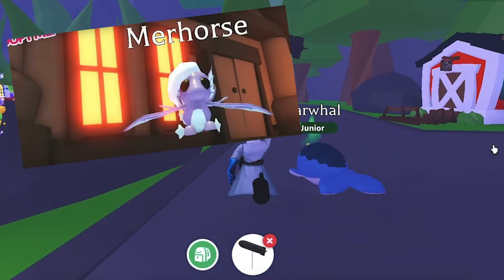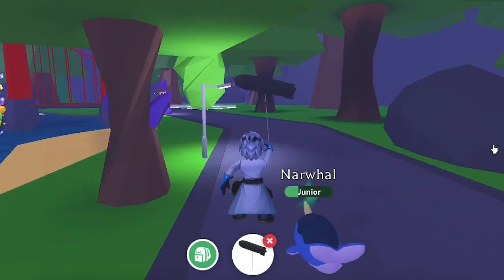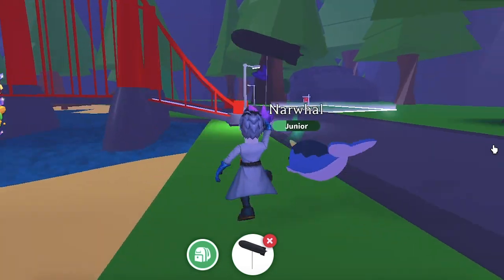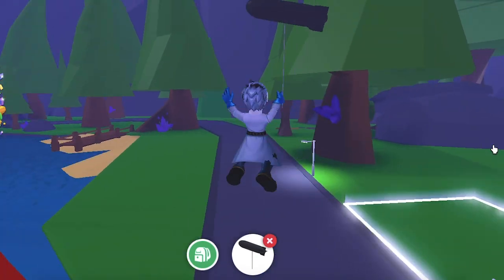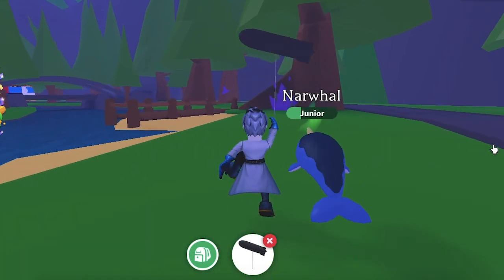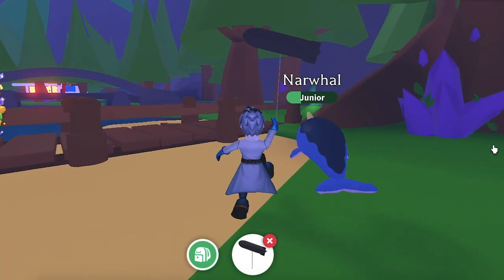Merhorse. The Merhorse is the fusion of two well-known myths — the centaur and the mermaid. This results in a light bluish-purple pet with a fishtail and horse torso, as well as the surprising addition of wings. We do not yet know the expected price or rarity. The Merhorse is an upcoming pet in Adopt Me, releasing on August 19, 2021, confirmed for the new Mythic Egg.